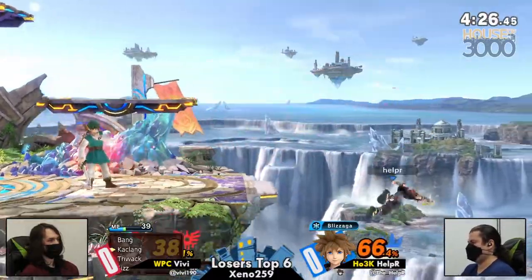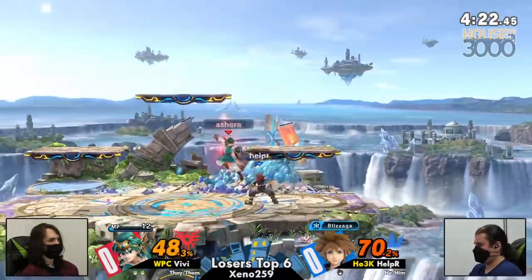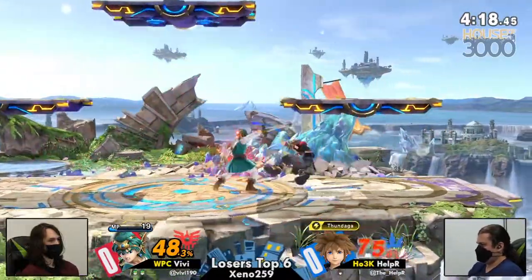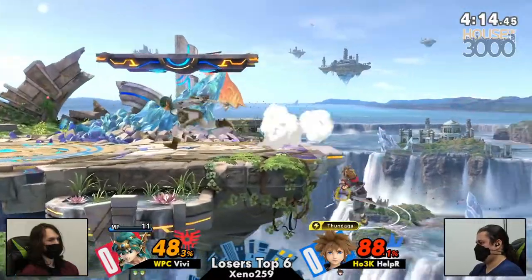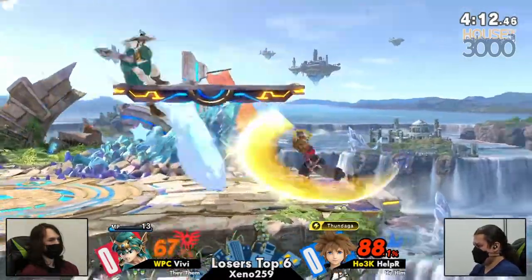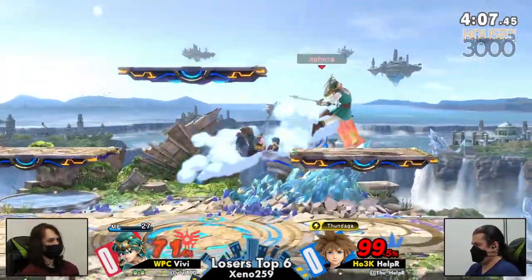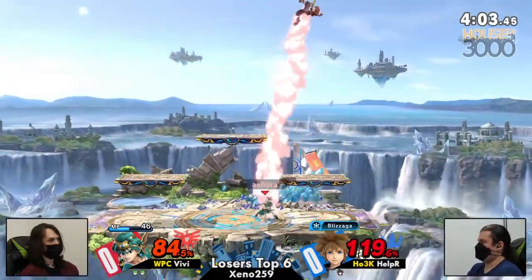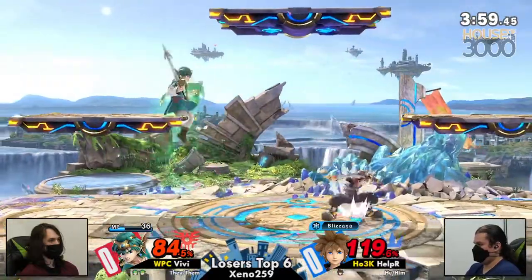I always think a funny thing about Hero versus Sora is that they both have the same magic. Like Sora has Thundaga — okay, I have three versions of that. Sora has Firaga — I have five versions of that. And Sora has Blizzaga, and Hero is like, I have Slash, Kokako Slash for that. You're basically seeing the same thing. They're also both Square Enix characters, but we don't talk about that. There's a lot of Square in this game — surprisingly so. Cloud, Sephiroth, Hero, Sora. Not bad — four out of 80. Not everyone can be Fire Emblem.